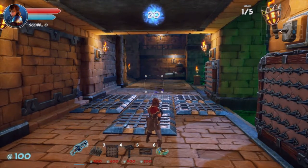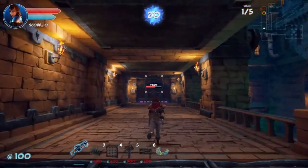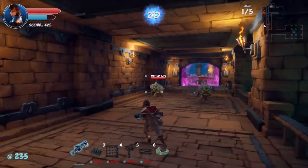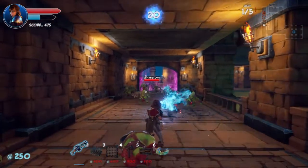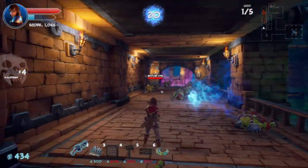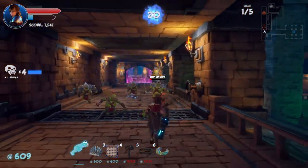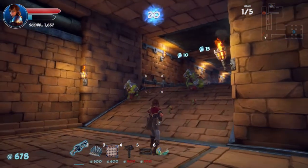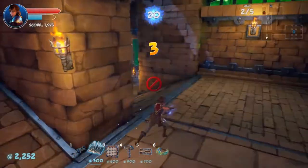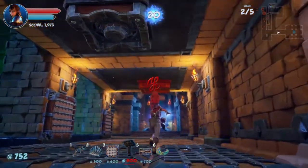Here we go — enemies are coming from that direction first. They've broken through a gate. The first wave is going pretty well. The next wave should be coming from the same direction, so I should run back and put up some more defenses. Let's put our first ceiling trap down.